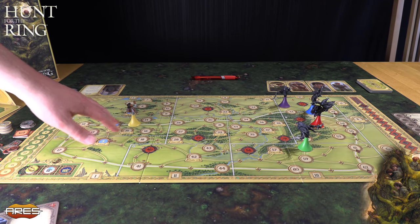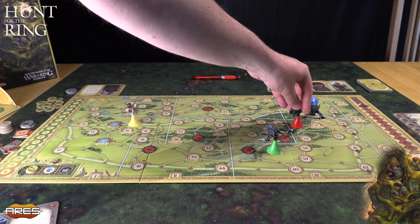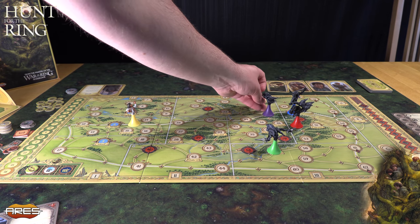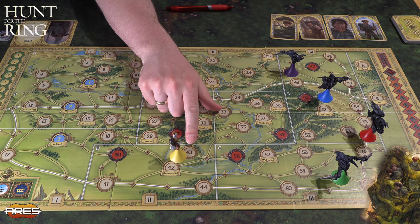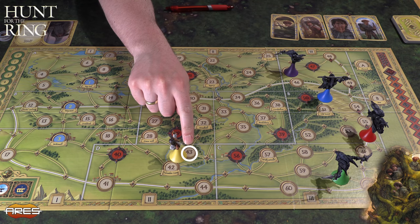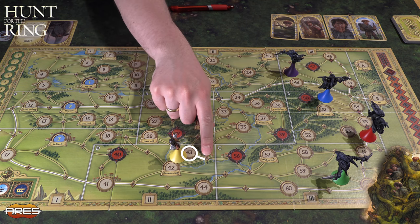Frodo kan bevege seg et skritt om gangen, og så skal alle Nærskulls bevege seg et skritt også. De kan ha tilgang til handlinger, slik som å lete etter Frodo, eller lete etter allierte til Frodo som prøver å hjelpe ham. Frodo er nå her på 43, og han beveger seg ganske finurlig. Han er på 43, men neste bevegelse går han bare en prikk.